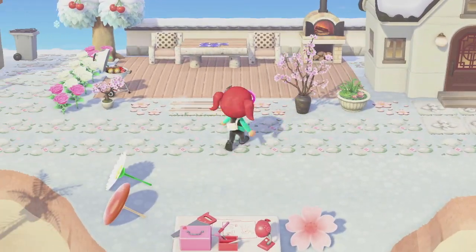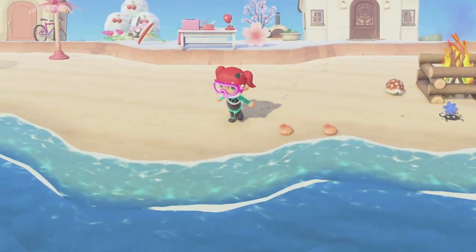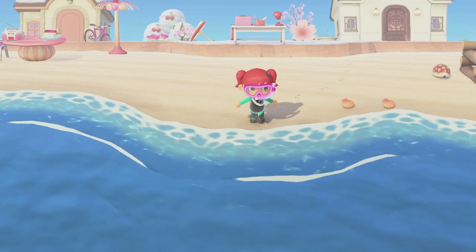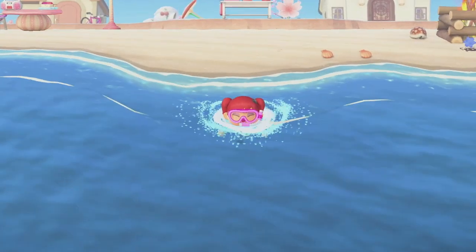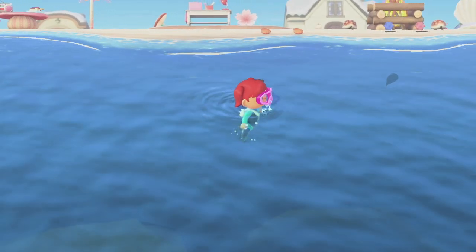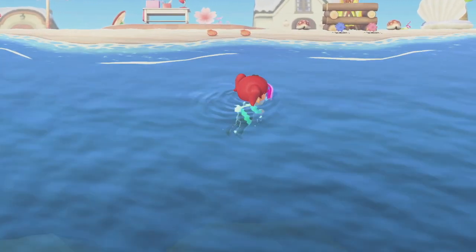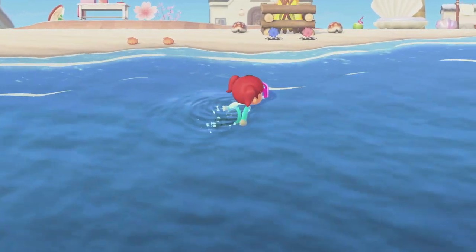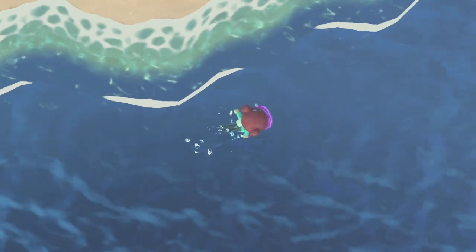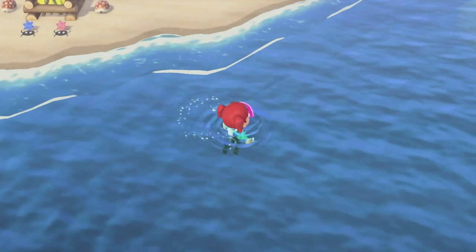Now we're going to go for a swim. You can only swim if you have your wetsuit on — snorkel and wetsuits are optional. All you have to do is run towards the ocean and press A to enter. Use the same directional controls to navigate around; you can also press A in the ocean to swim faster. I've just dived into the ocean by clicking Y — it's pretty simple and straightforward.